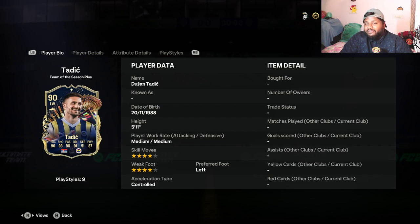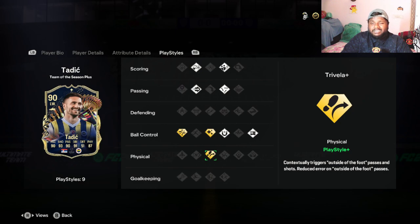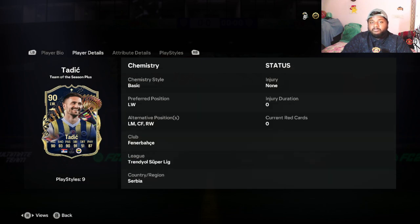We're going to see if his stats are really good, underrated, or overrated. Four-star skill moves and four-star weak foot — actually pretty decent for a free card, so I'm not going to complain. His preferred foot is left, so from right wing I can use Trivella, which I think is one of his playstyle pluses. He has Trivella Plus, Flare Plus, and Technical Plus — three playstyle pluses — so it should be decent.